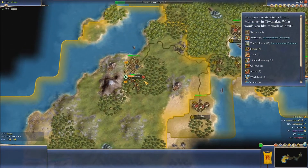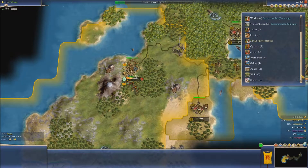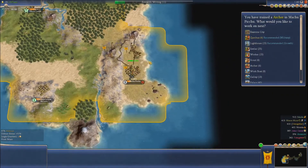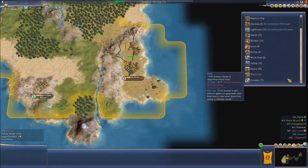So we have our Hindu missionary there — let's go for a temple. They've created that. The Parthenon — it's not a bad idea. It's ten culture a turn, which is going to be huge, and it's really going to put pressure on the other cities that are there.